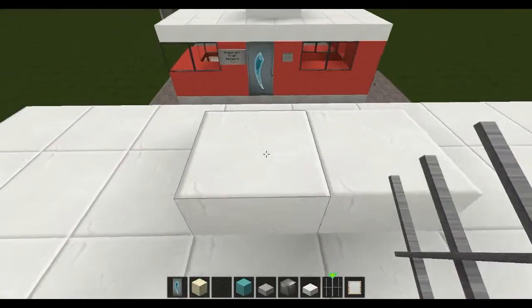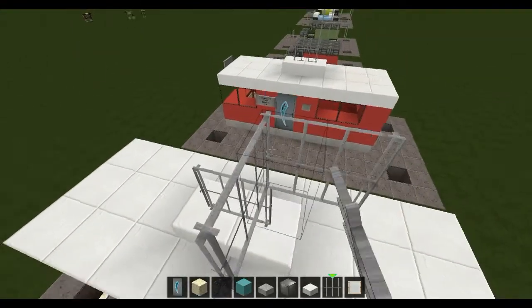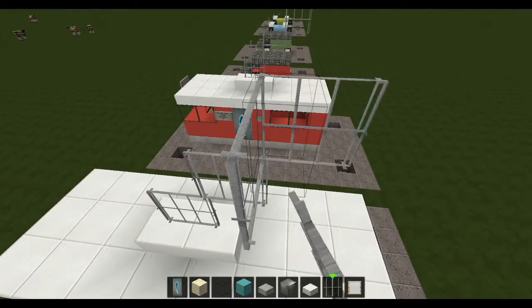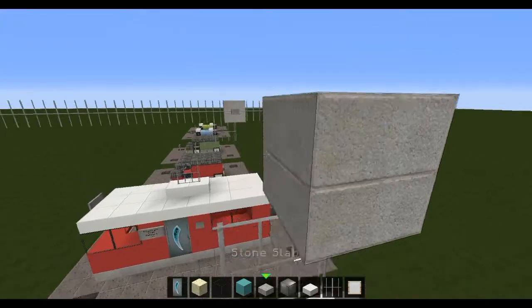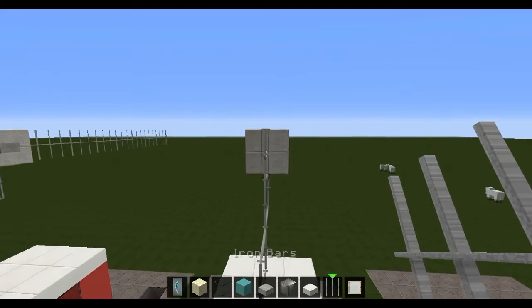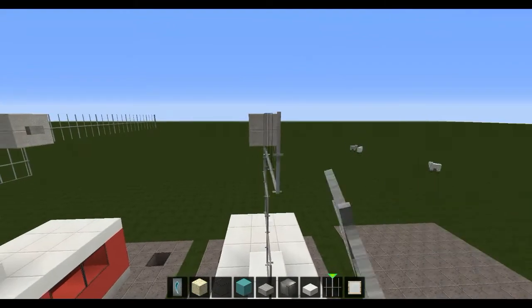Let's connect our tram to the overhead cables here. It's always really fiddly using iron bars, but they're practically the only good material, because if you used iron blocks it would just look way too massive and chunky and heavy.